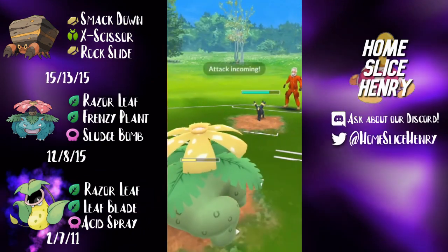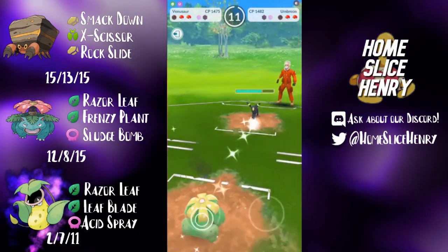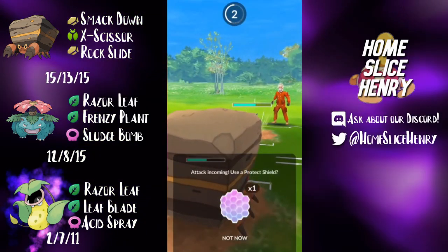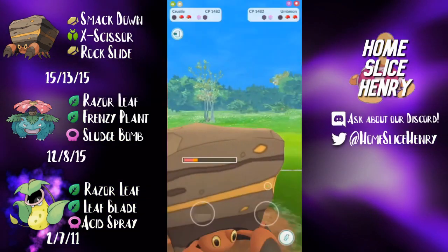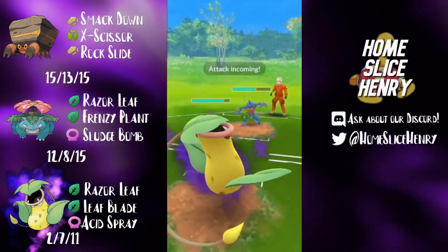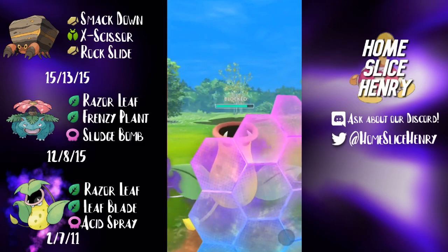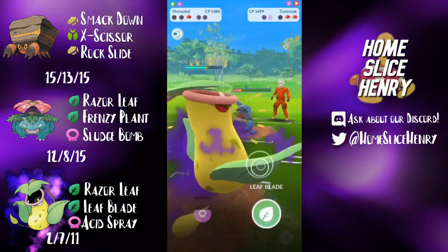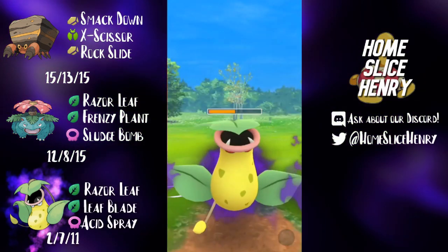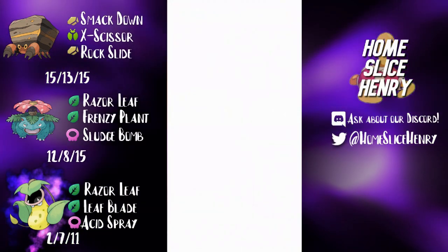They bring in an Umbreon. If Umbreon is their best counter to Grass, I'm going to be in really good shape here. I'm going to no-shield the Foul Play — unfortunately just can't get to the Frenzy Plant. Coming back in with Krustal to do as much damage to the Umbreon as possible. I am going to be saving my last shield for Victory Bell because an unshielded Shadow Vic is a dead Shadow Vic. Unfortunately, he is able to switch in the Toxicroak and counter me down. I shield up the Mud Bomb, desperately trying to farm it down — just can't. Mud Bomb almost takes me out, and then Umbreon is able to finish the job. So unfortunately we do drop game one.